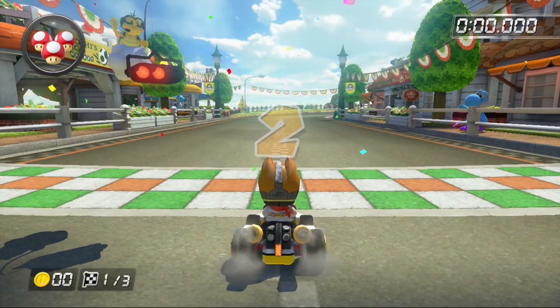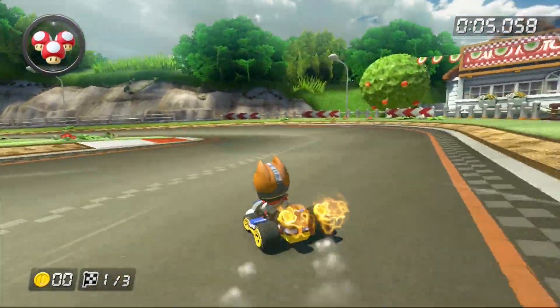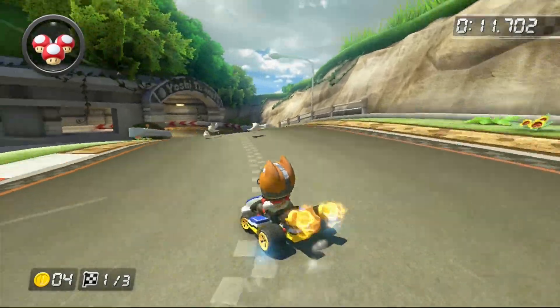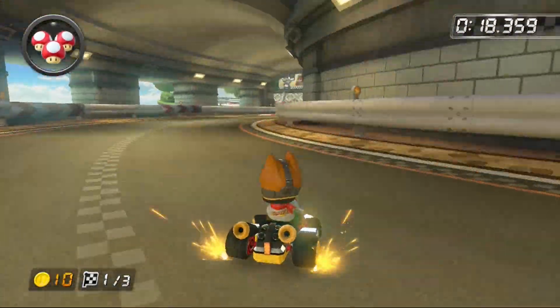Open up with your initial boost and perform all of the following orange drifts until you exit the tunnel. Make sure to grab four coins on the third drift, three coins on the fourth one, and your last three coins on the fifth and final drift inside of the tunnel.